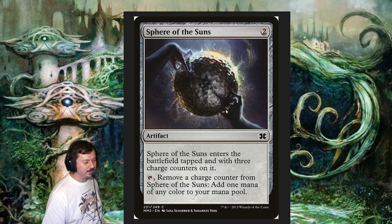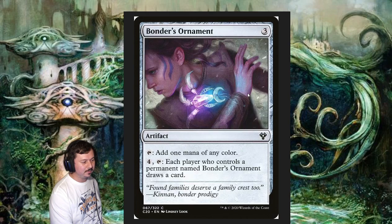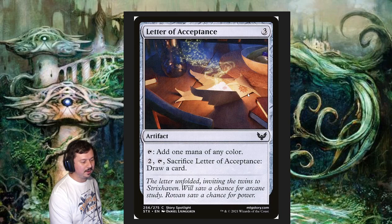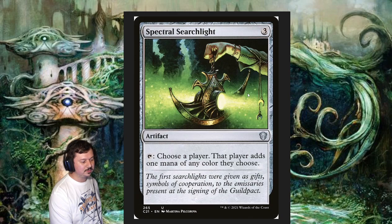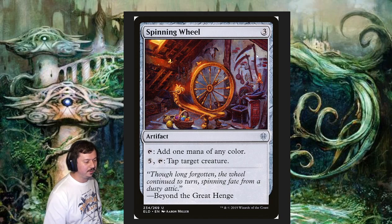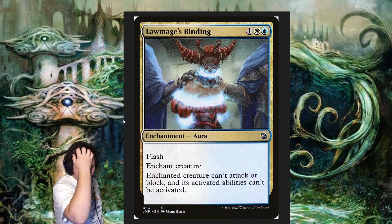Another theme in the deck is ramp. We've managed to fit in a Sol Ring, but most of the mana rocks tap for any color. For example, Bonder's Ornament taps for any color, Commander's Sphere taps for any color, Fountain of Ichor taps for any color and can become a 3/3 dinosaur artifact creature for three mana. Letter of Acceptance taps for any mana and you can pay two mana to sacrifice it and draw a card. Mana Vault, Spectral Searchlight, Spinning Wheel, and Sphere of the Suns all tap for any color. Since the deck is three colors, artifacts that tap for any mana help with mana issues and color fixing.